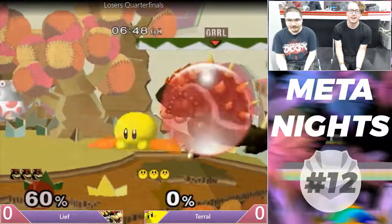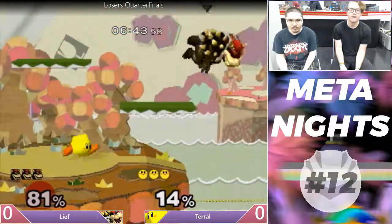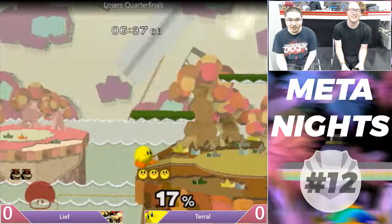All right, so we got Bowser moonwalking the ledge, it's up-tilted by Kirby. Second up-air — that's it.